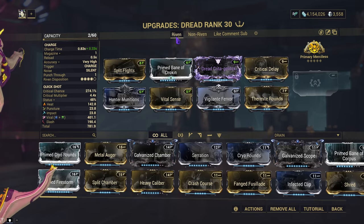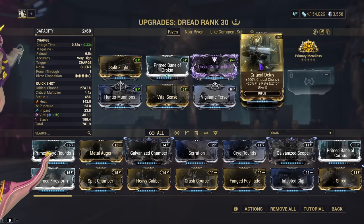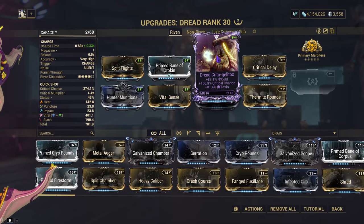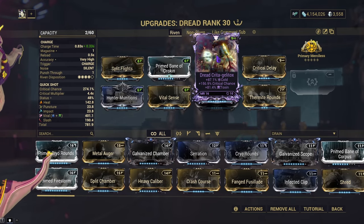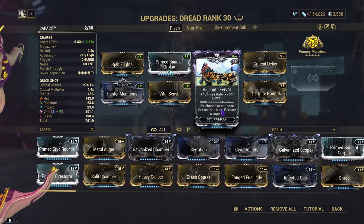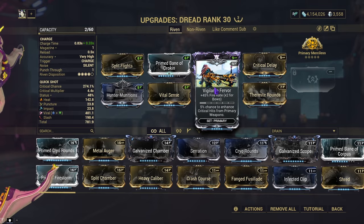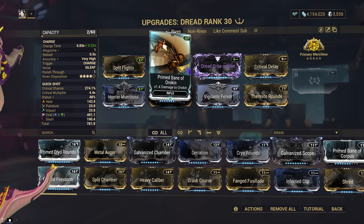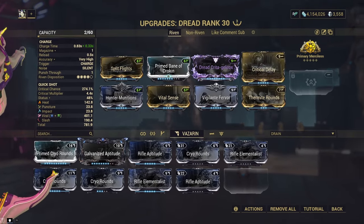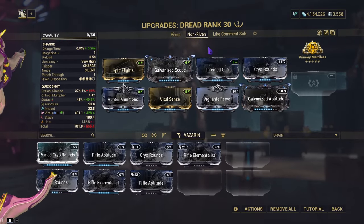For the Riven build, we're using split flights, hunter munitions, vital sense, vigilante fervor, primed rounds for more heat, critical delay for even more crit, and a primed bane mod. My Riven is crit chance with cold and toxin so I don't have to build viral on the weapon. You can put galvanized scope over vigilante fervor, but it will shoot slower. You can replace the bane mod with galvanized aptitude, but it does bug out with one of the evolutions — I believe it's evolution 2, possibly Hitman's Opportunity.